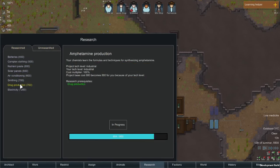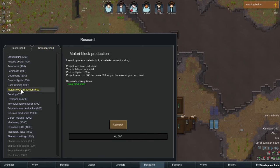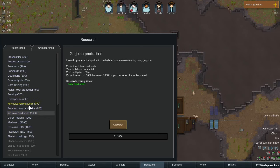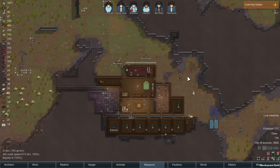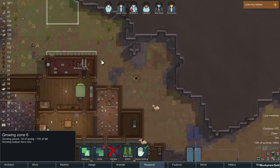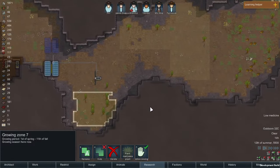It's dead easy with no prerequisites. Some drugs need additional research — like malaria block production, brewing, amphetamine, and go juice. Others you can grow right off the bat. Up here I have my coca plant plantation, there's my hops, and down here — yes — marijuana plants.